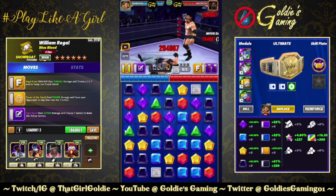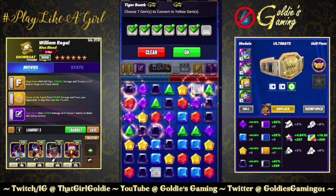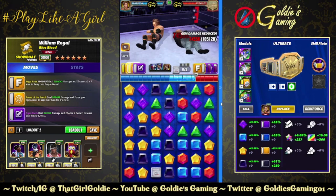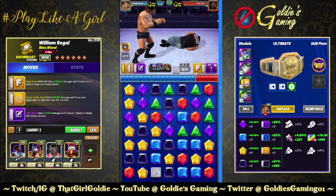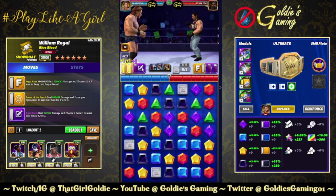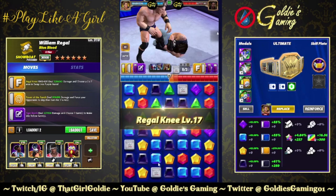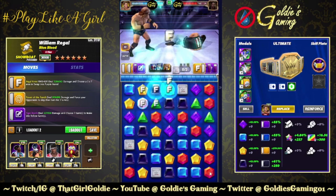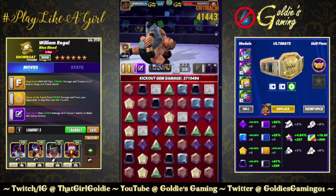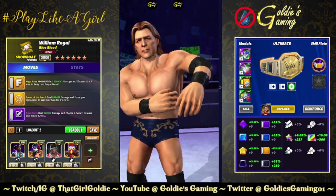So we're going to make a three-match and then make a five-match in a better location. Power of the Punch — that's about two mil. That worked out because everything's loaded up. Power of the Punch and the Regal Knee — let's go ahead and hit this. Critical — 3.2 mil. He's apparently not kicking out.